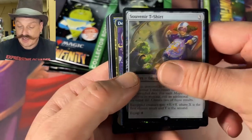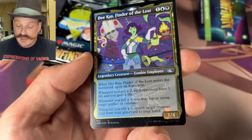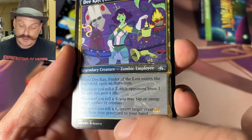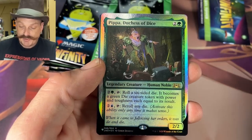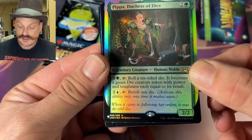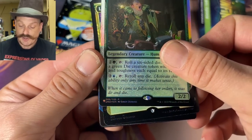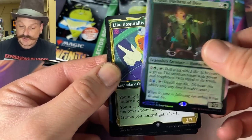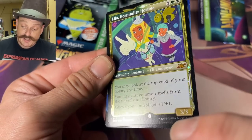Another one — it's all galaxy! Is it? This is like a galaxy storm. That one just has the diamond text box. You can see it all, Paul? Yeah, I see it. You've got the best vantage point. Whoa — Pippa, Duchess of Dice! So that's the list card. The list is only pulling from old Un-sets, yes. There's another galaxy foil.